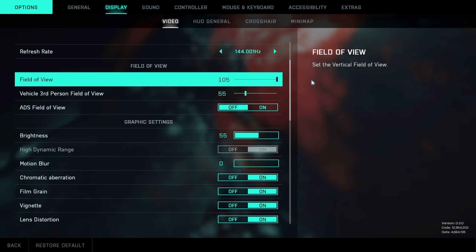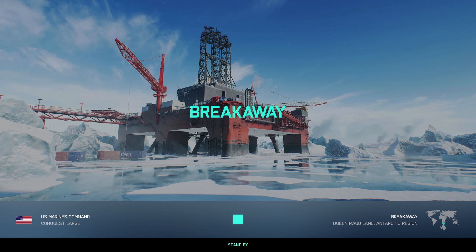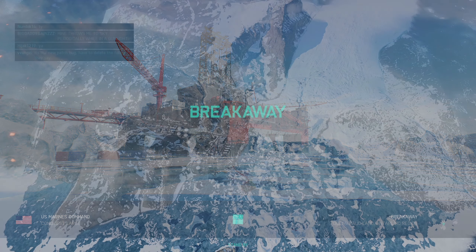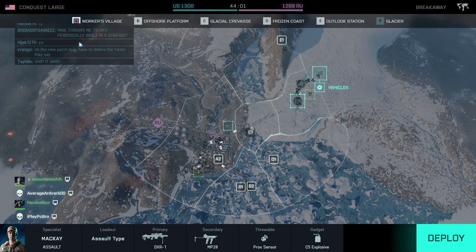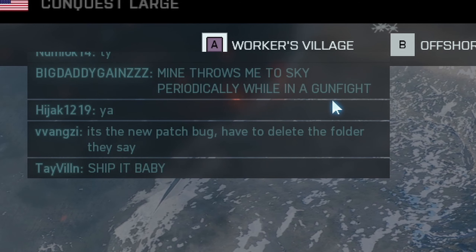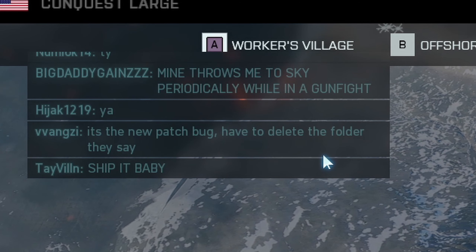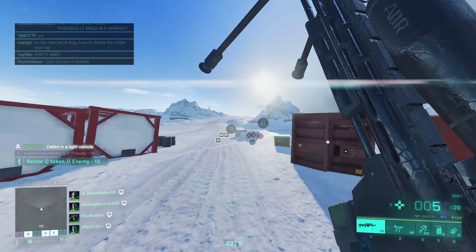At least it didn't reset my progress. Literally all the settings are gone though. It's not just me — there were like 10 people in chat in the same game having the same problem. One person says theirs throws them into the sky periodically. Okay, well at least we can look around again — that's good.